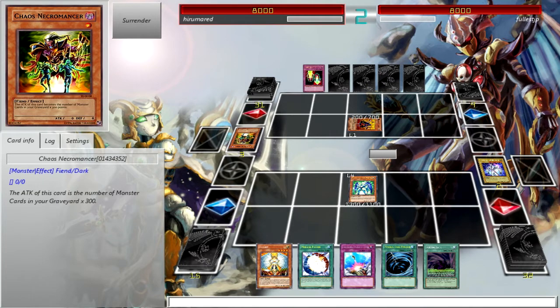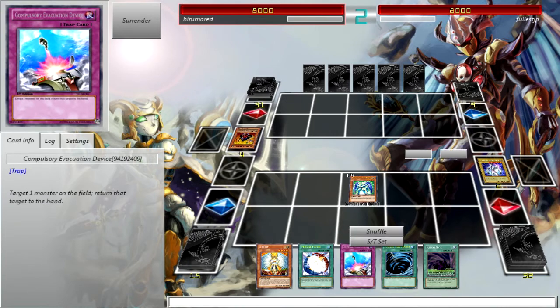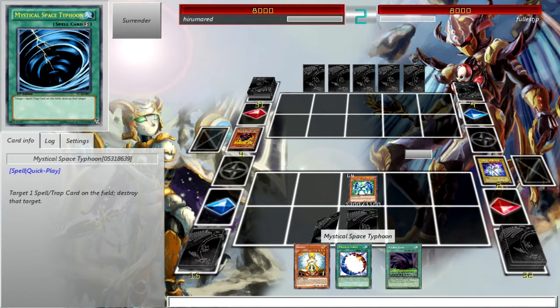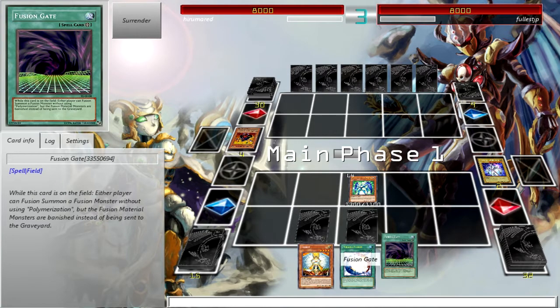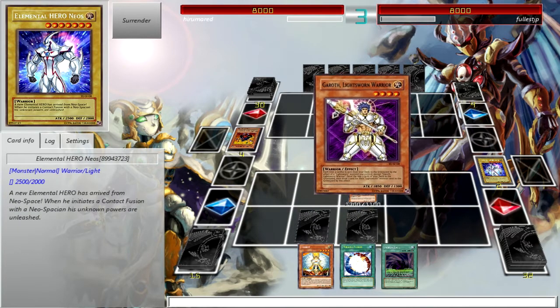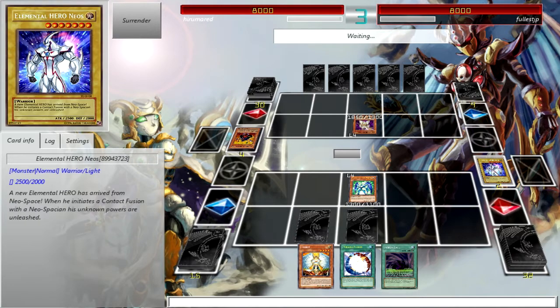A Necro Face deck — I didn't think anyone else played that deck besides me. I have a couple of ways to get out Dark Rainbow Dragon, but I don't really have a way to recover Neos. I really only have E-Hero Prisma in here to use his effect to copy his name, just in case I do get a Rainbow Dragon in my hand.